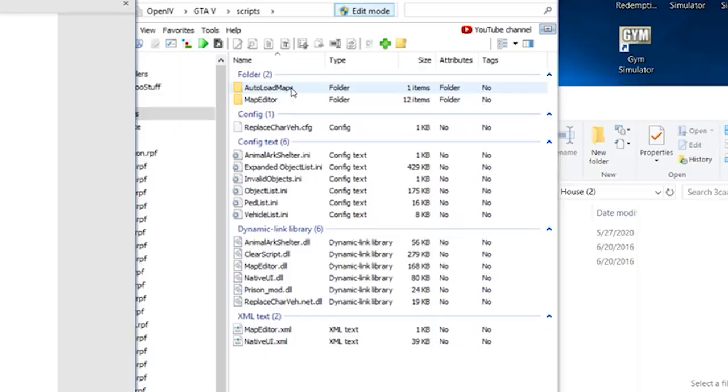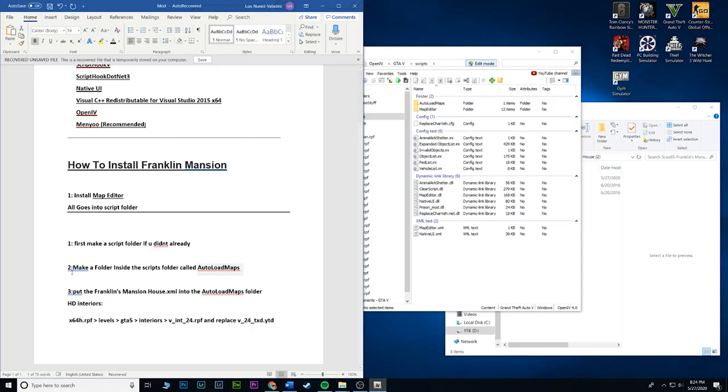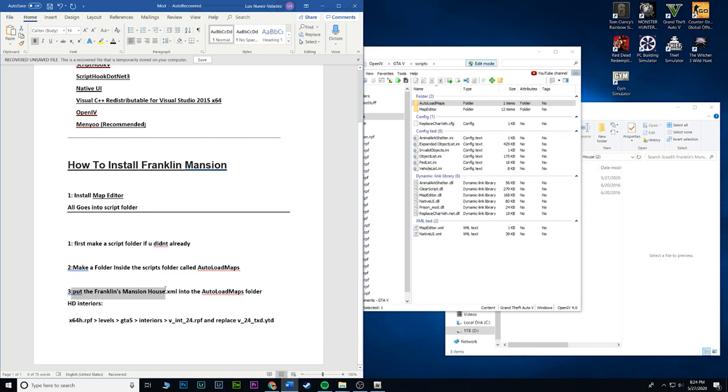I already created one. How you would do that is go ahead and create it — make sure it is a capital A for Auto, capital L for Load, capital M for Maps. Exactly how it is here. Once you create that, click okay. Once you have it, it's going to be empty. That's step two — make a folder inside the scripts folder called AutoLoadMaps. Boom, step two is done.